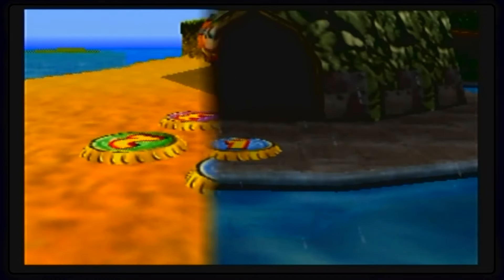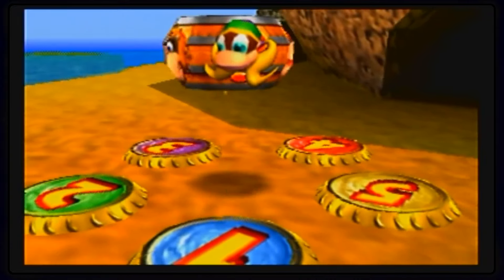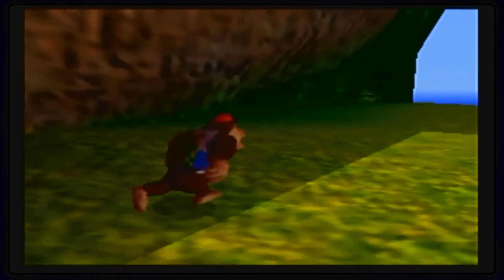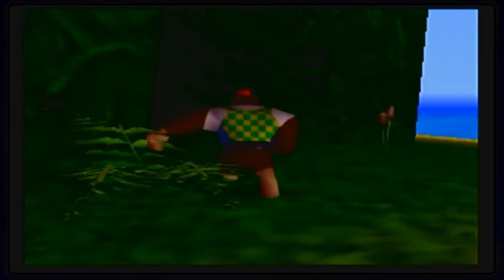And before we turn around and go to the fourth area, there's still something else I gotta do first. Hence the fact that there's still two levels prior to this one where we've not used Chunky at all. So we're gonna need that.